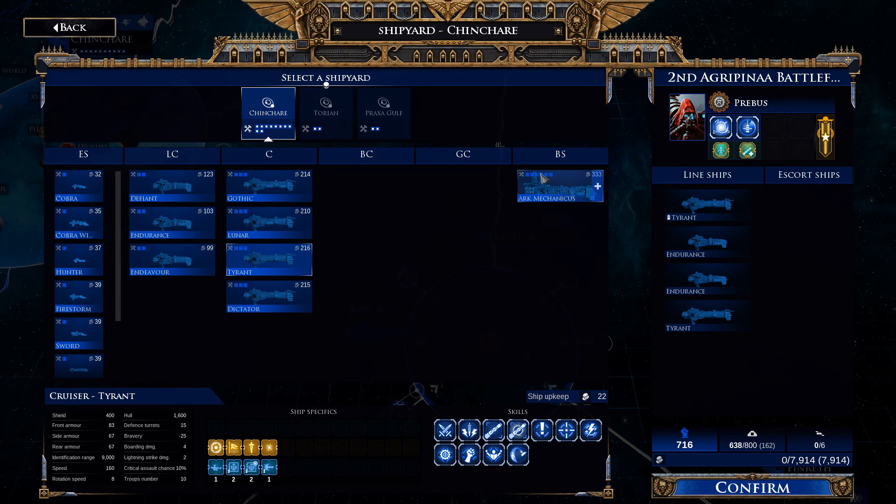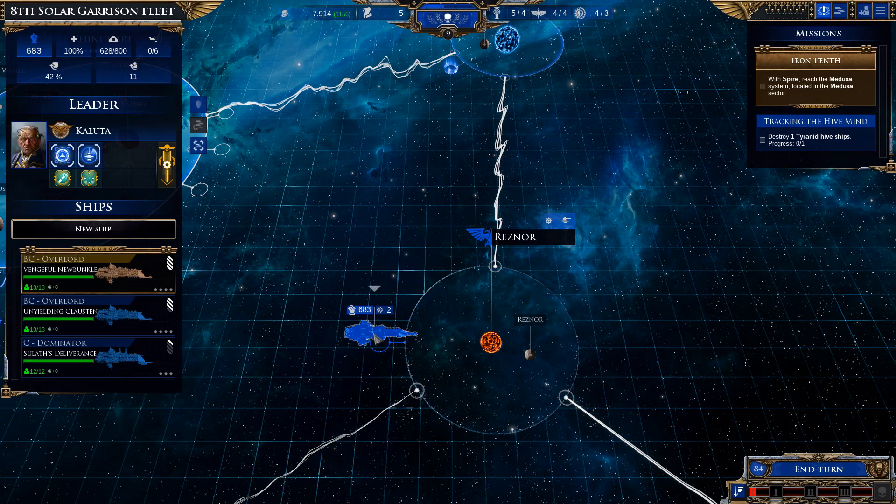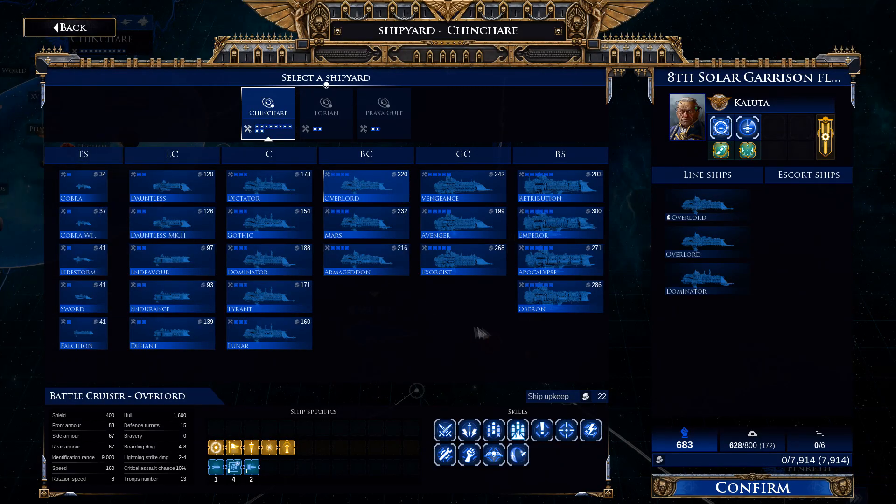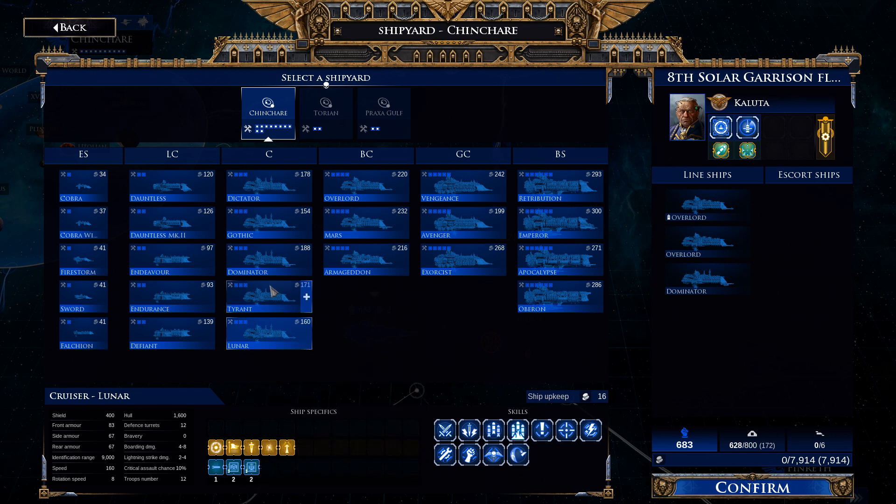Ideally we'd like to put a battleship in there, but I think we should be fine just adding an extra Defiant class to support things, maybe a third Endurance escort. We have bigger line ships covered with the new Muncle fleet here which is also 172 points, so we could add an extra Dominator class ship. We're short on that - 172 gets a Tyrant in, giving us a missile ship, or we could add the Lunar class ship which has the lance batteries.